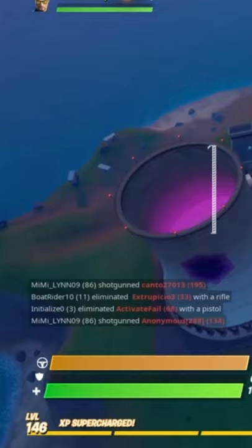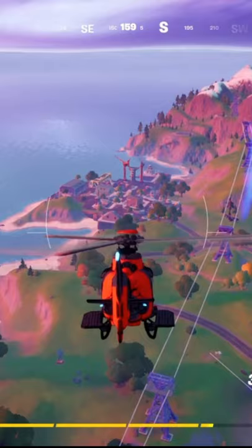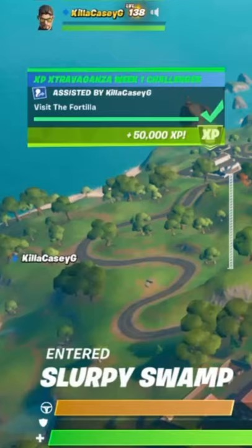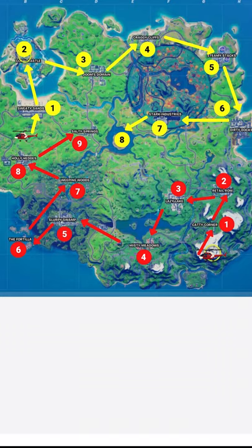It's important that you and your partner know which helicopter you're going for, because this requires two helicopters. Also, you don't have to land in the location — you can just fly over it at max height and it still counts.